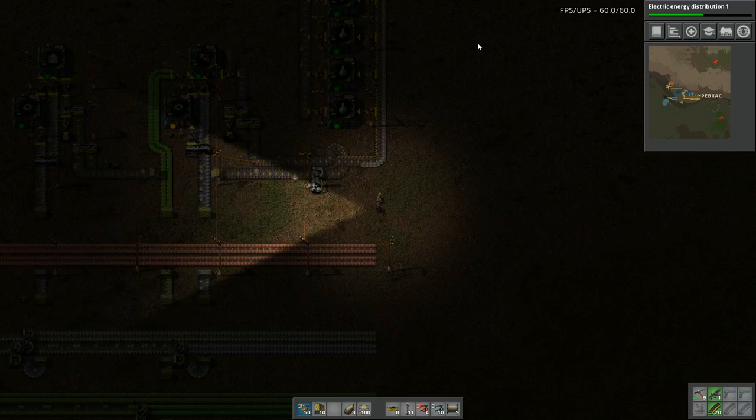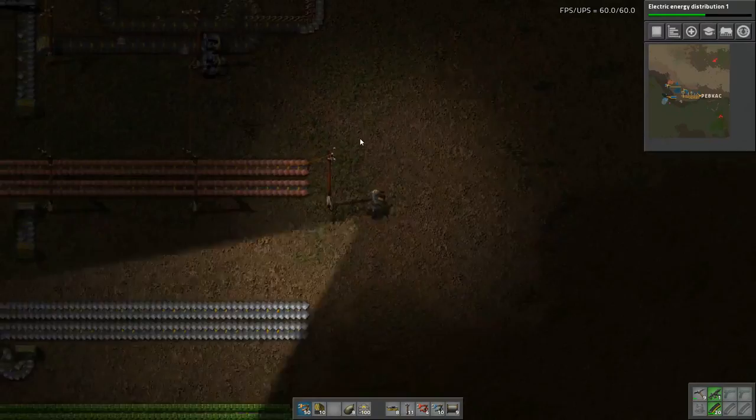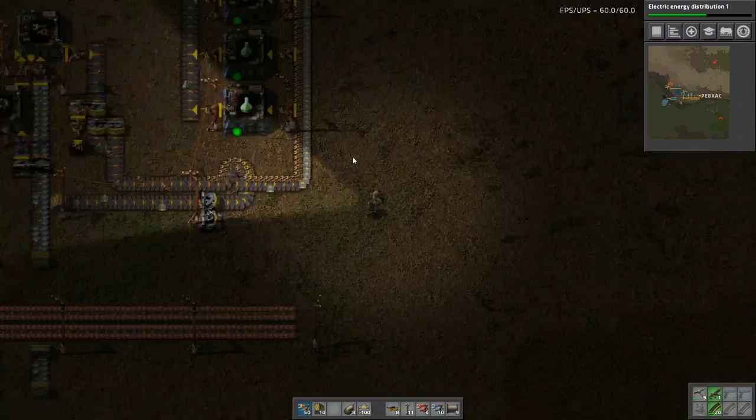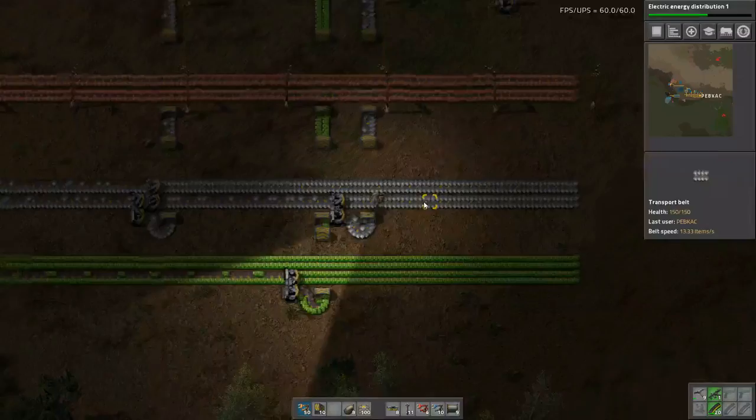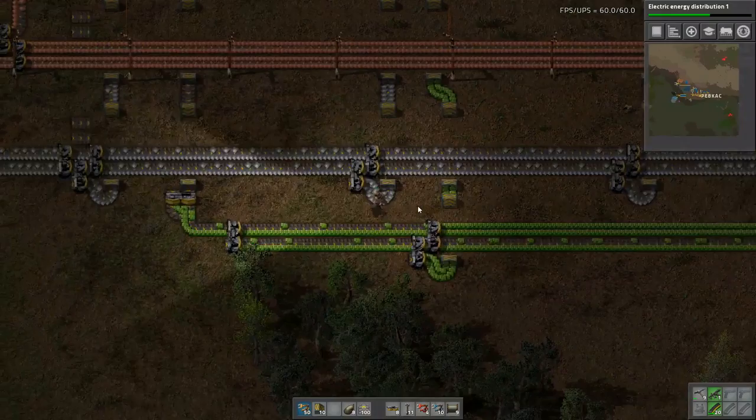In the meantime, let's check on power levels. Barely keeping up. From memory, for military science we need the red ones. Do we even have those yet? No — armour-piercing rounds. So for that we need steel. Do we even have that yet?